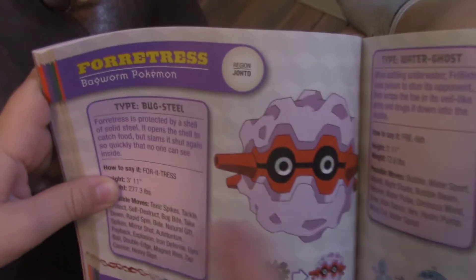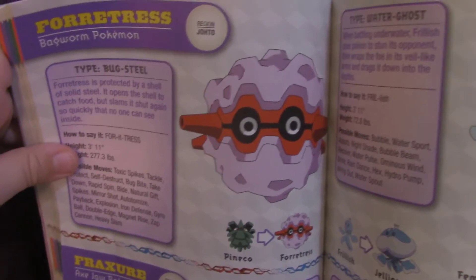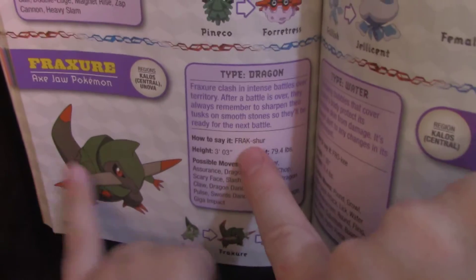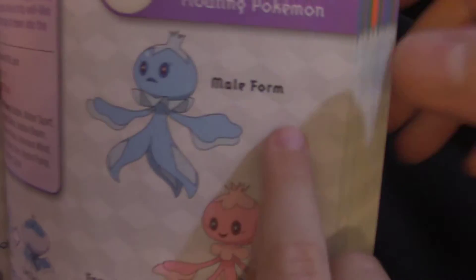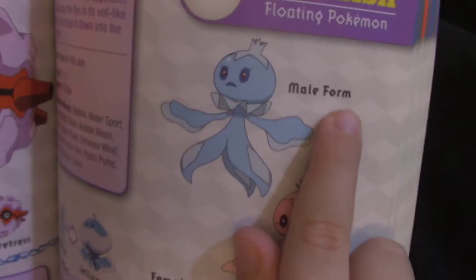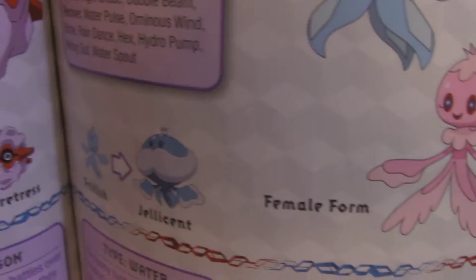Forretress. Read right here — Forretress. Who's that? Fraxure, Fraxure. Who's this little creature? Frillish — female form and male form. Look at that — it has a crown, a little crown. Jelly Pokémon!